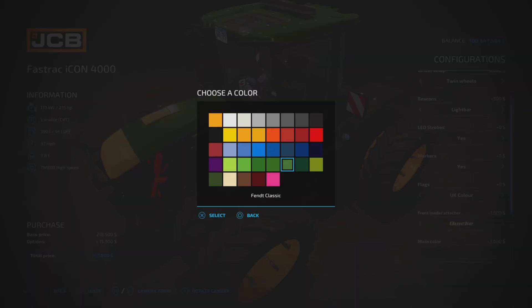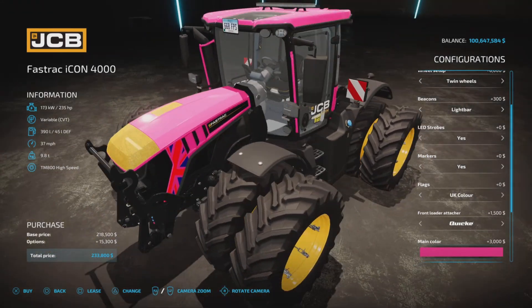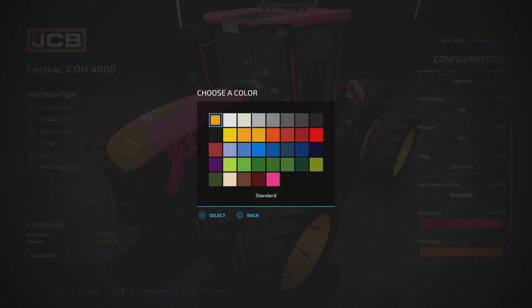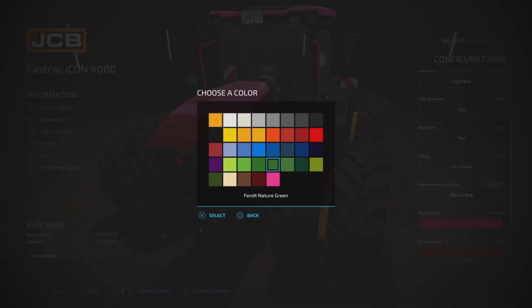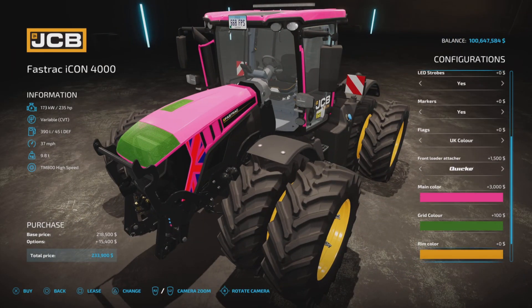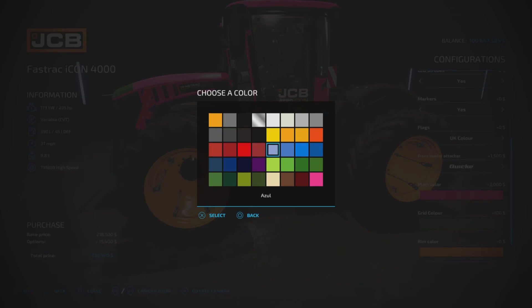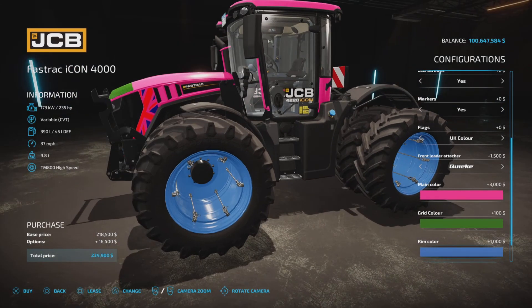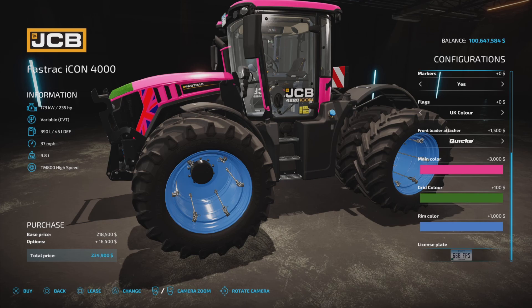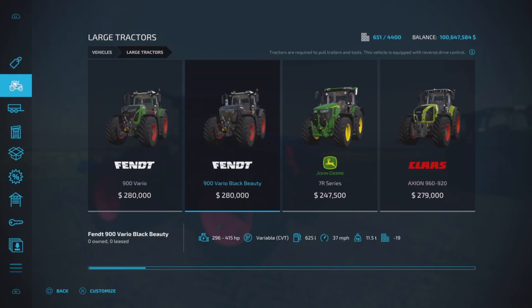Colors cost $3,000 — and yes, even pink is an option. Grill color lets you change that grid; let's make it kind of green to stand out. Then you have the top grill color and rim color with all the colors available — a thousand bucks for the rim, and there's also a license plate option.